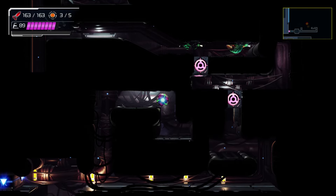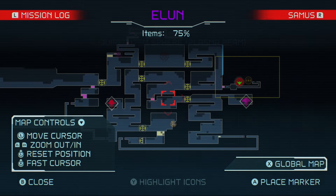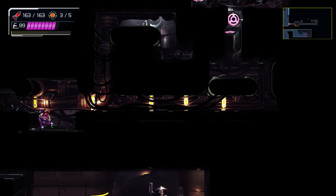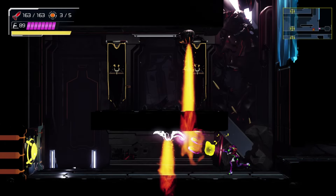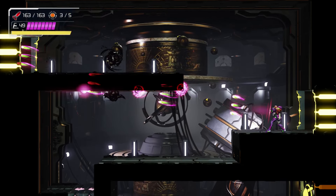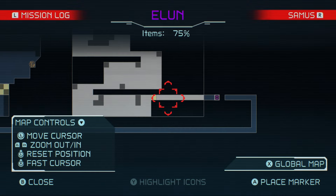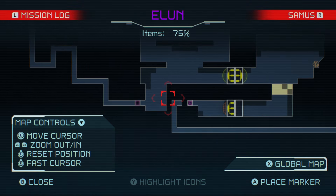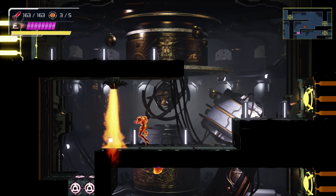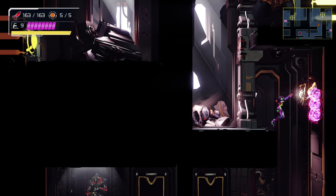Alright, got that. Now I'm at 75%. Based off of that, we only have one more item in here to grab. I'm just kind of curious what that item is going to be. I'm assuming it's going to be somewhere down here. It looks like we're just going to do a straight drop down.